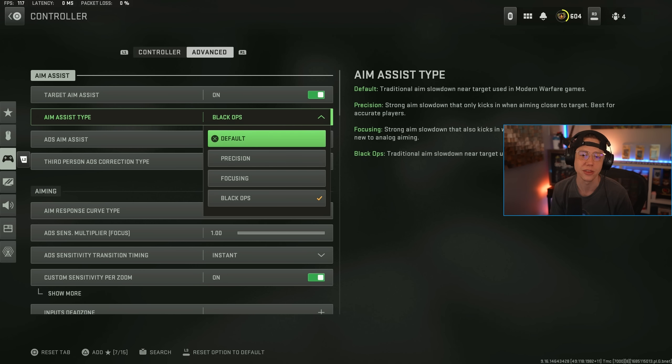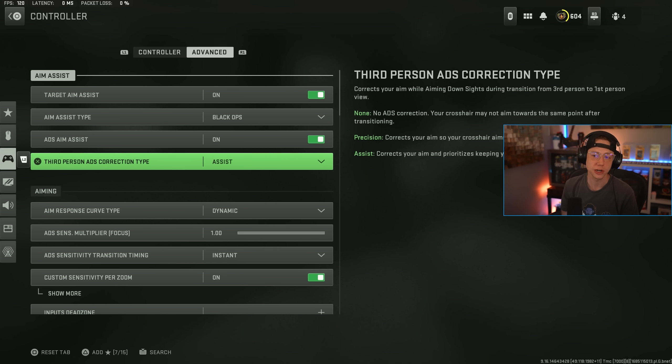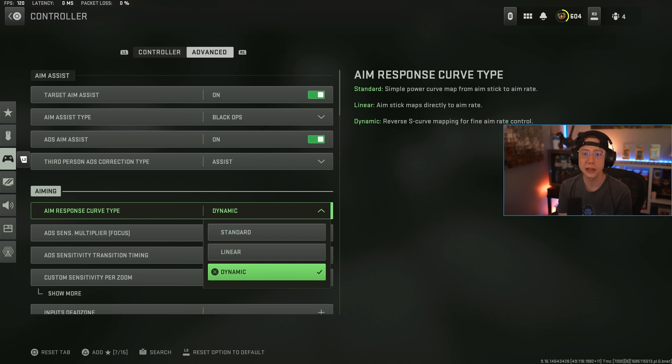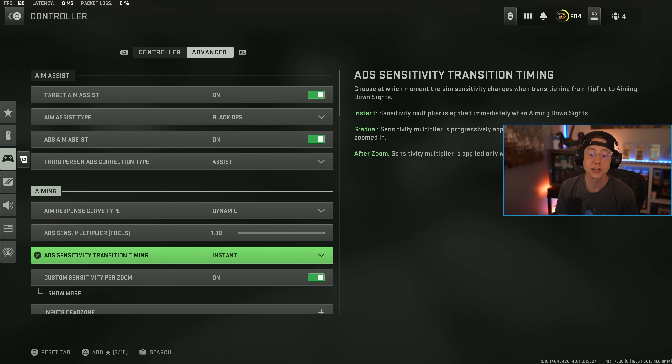ADS aim assist doesn't actually matter for multiplayer — it's single-player only as it states. Third-person ADS correction type you just want on Assist. Aim response curve type: Dynamic is what you'll see the majority of pro players using — it makes things feel a bit snappier. Linear is also a really good choice because it's one-to-one and always consistent with how much you're moving your thumbstick. Either of those are good choices. Sense multiplier focus I keep on 100.